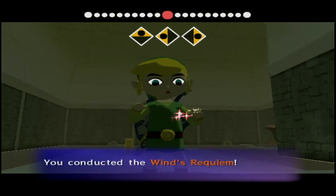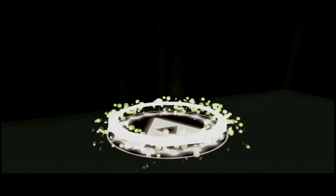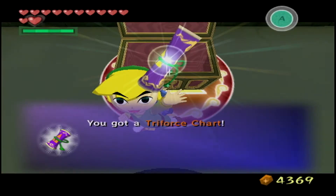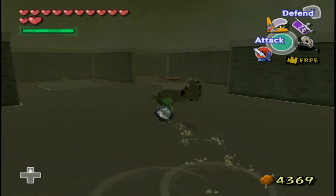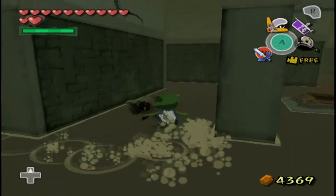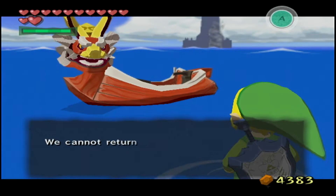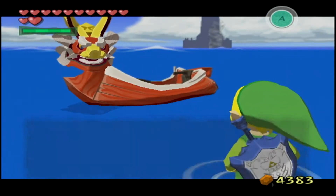We've finally gotten the chart that requires the Cabana's Deed. Well, technically you don't need the Deed — you can skip it using glitches, which is pretty cool. But if you're playing normally, you need to get 25 Joy Pendants in order to beat the game, because you need to give the teacher 25 Joy Pendants so she can give you the Cabana's Deed. And 50 Joy Pendants gives you the Hero's Charm, which allows you to see the health of enemies by L-targeting them — apparently you have to L-target them to see their health for some reason.